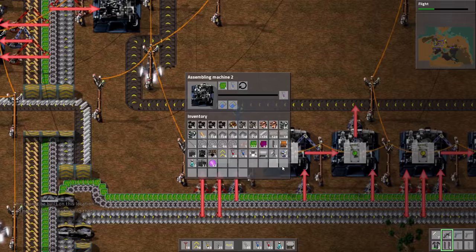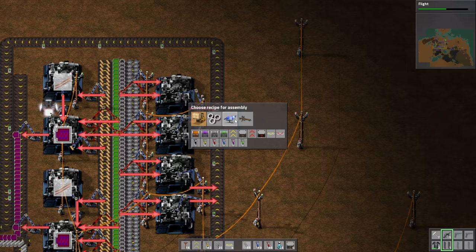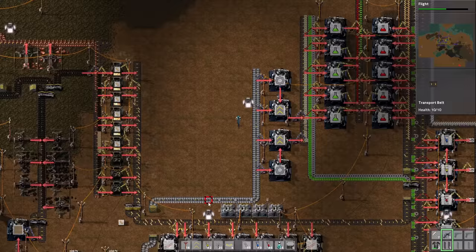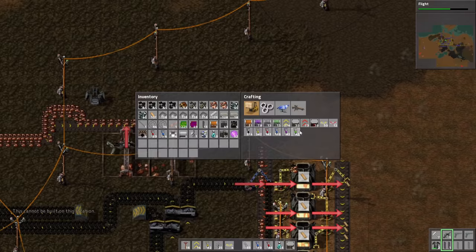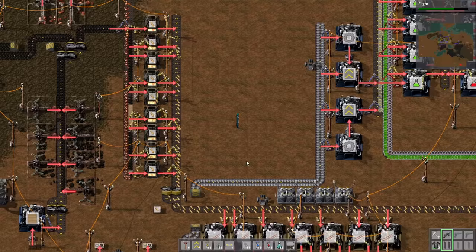I'm just gonna make this the spaghetti way. Everything is connected very nicely — now it's connected. Why it's not working? One more. It should be like this. Do we have the rockets already? Yes, we do. Let's see how the green circuit production is looking — the answer is it's not looking very good. So we need a better belt. This seems like it's not the best solution. Let's go with more red belts — now we kind of compressed the belt. Is it good enough? Definitely not, but we need to fix that.